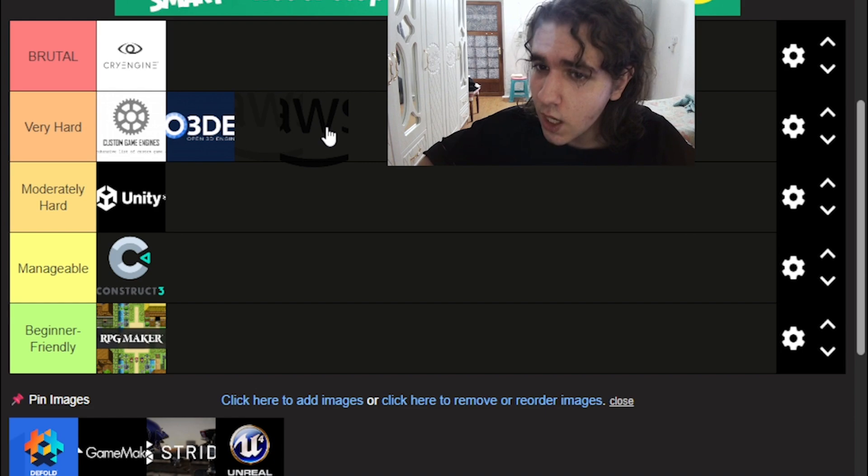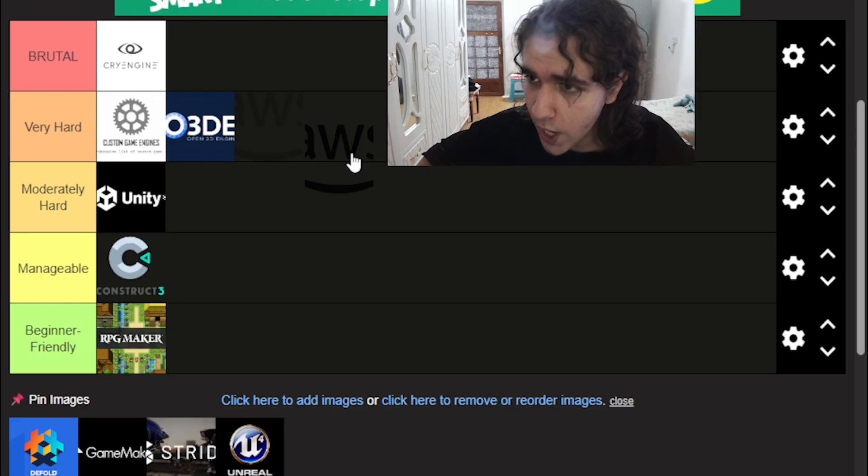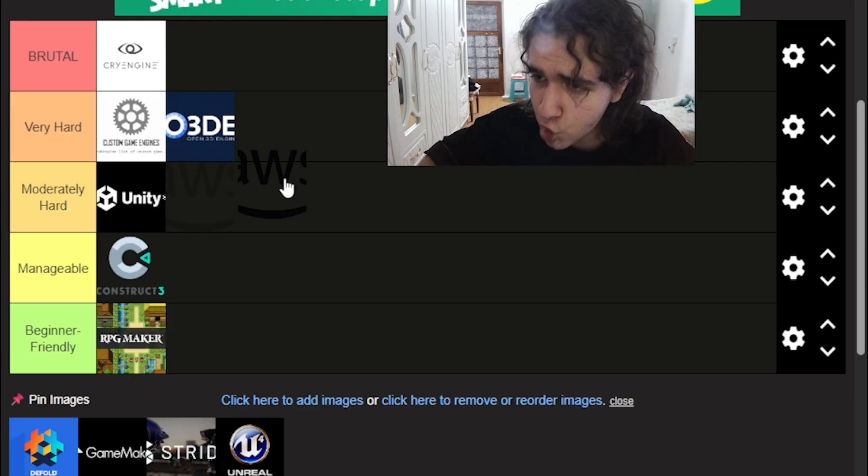Amazon has a game engine — many people don't know that. It was used in the production of New World. It's moderate in features but definitely not the best, as Amazon isn't very deeply involved in game production compared to others. Its learning curve was moderately hard for me — it lacked a lot of features found in CryEngine, Unreal, Unity, or custom engines. It's just not as rewarding in full production, and it doesn't have as much community or support as other engines. I wouldn't recommend it — consider something else.